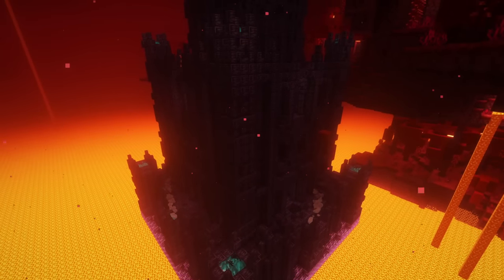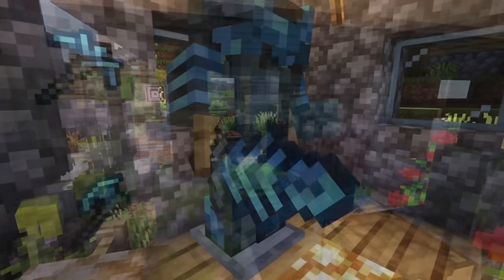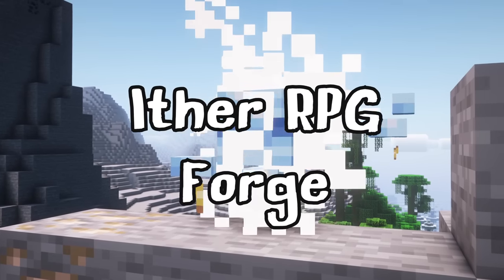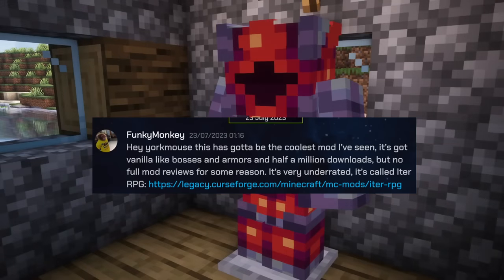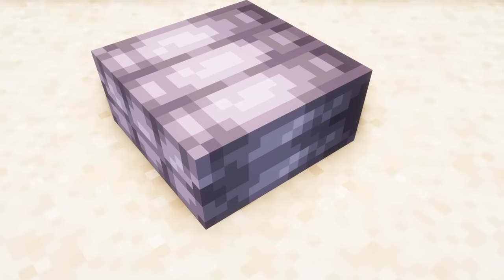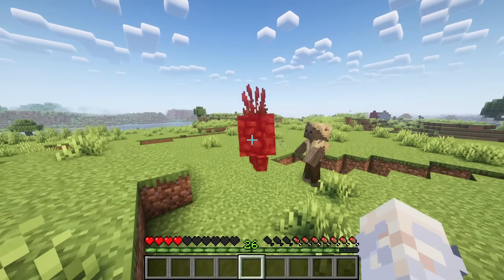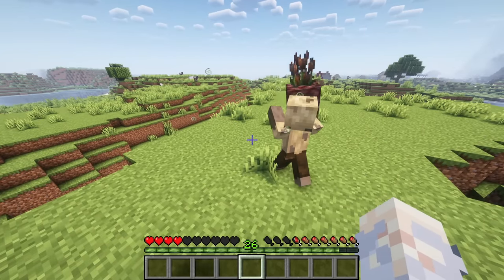Are you missing some RPG elements in Minecraft? Then I've got a mod for you! Welcome to today's showcase. ITA RPG is a Forge mod trying to enhance the RPG elements in vanilla Minecraft. Keep in mind, this mod is still in beta, so some features could be missing. The showcased version is for 1.19.2, so without further ado, let's start.